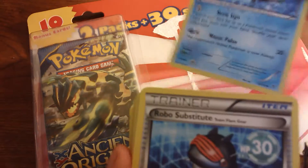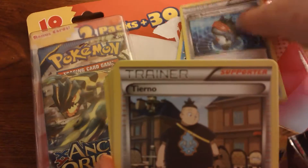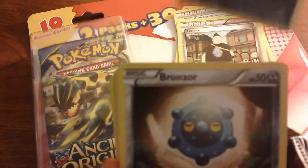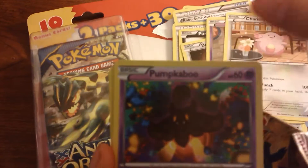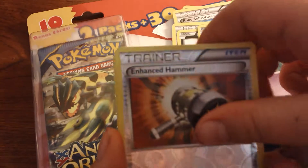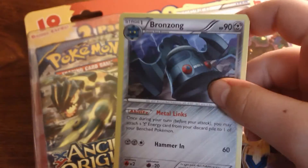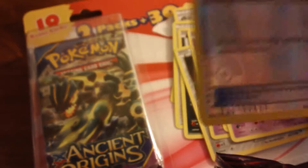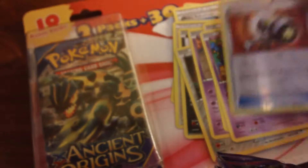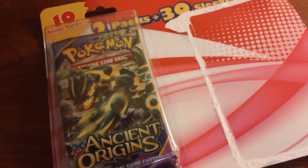Luminium. Hold them so they can see it. Robo Substitute. Team Flare Gear. Perloin. Bronzor. Luna. Chansey. Pumkaboo. Enhanced Hammer. Enhanced Hammer — and Bronzong! I've never had one of those before, that's pretty cool. You can go in your Steel deck. Enhanced Hammer is really good too — discard a special energy attached to one of your opponent's Pokémon. I'm not going to put that in my Aegislash deck because my Aegislash actually uses special energy for damage.